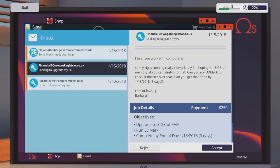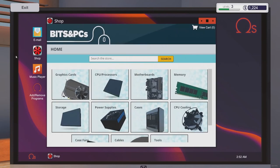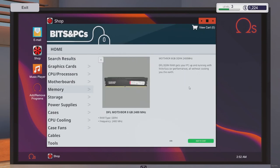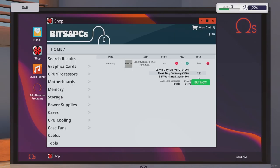We've added the following parts to our range - I can now order new graphics cards, which is cool. All the parts they list are real parts - that's the cool thing, they actually got all the branding in this game. You can actually order parts, and 3D Mark is software I really use in real life for stress testing computers and testing hardware. This new job - the customer's rig is running really slow, hoping for eight gigabytes of memory, and wants a 3D Mark check to make sure it doesn't overheat. They need it done in three days. I'm going to accept it.